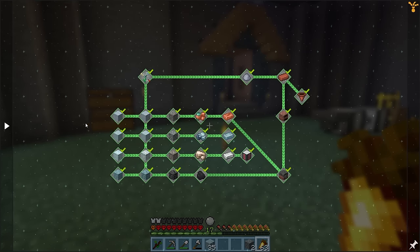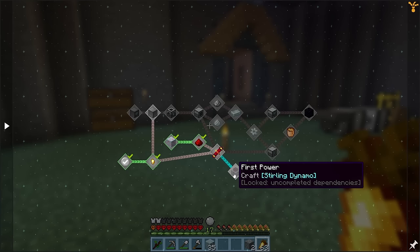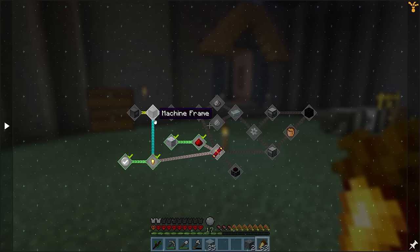For full automation, we're going to need enderpearls. For chapter 3, we'll be digging into some power and using machines to process our ores and make alloys.